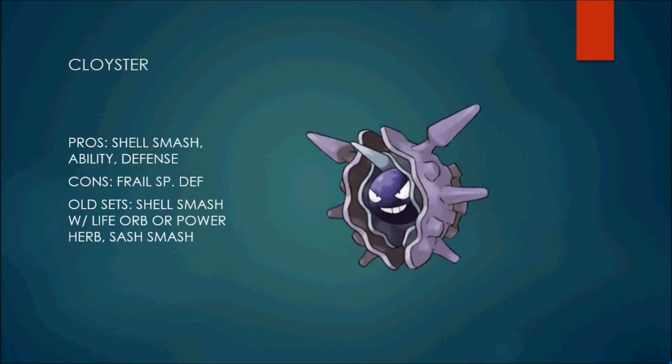The last Pokémon on the list is Cloyster. This Pokémon is probably the prime example of how one move can change the entire scope of how a Pokémon is played. It barely saw play in NU in 4th gen, and then you introduce Shell Smash, and all of a sudden this Pokémon can sweep your entire team. Cloyster's pros: obviously Shell Smash, plus Skill Link ability — after Shell Smash, Icicle Spear is just going to OHKO everything. Icicle Spear also hits through Focus Sash, which is really great. It hits 5 times and is a strong STAB move alongside Shell Smash.